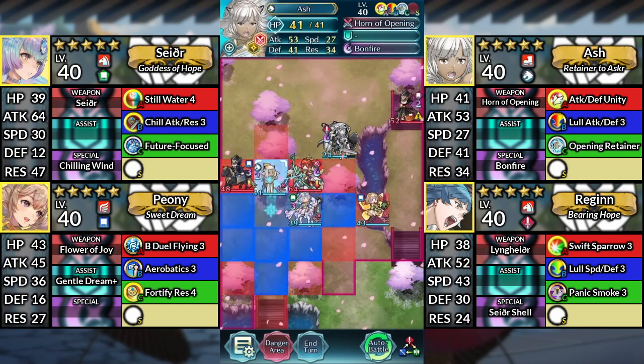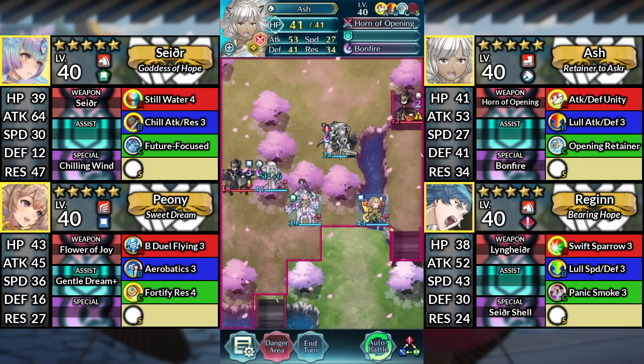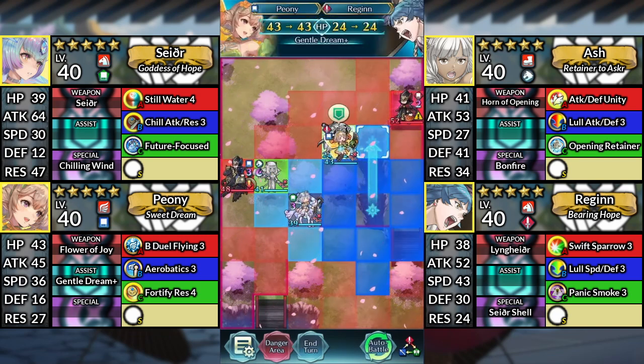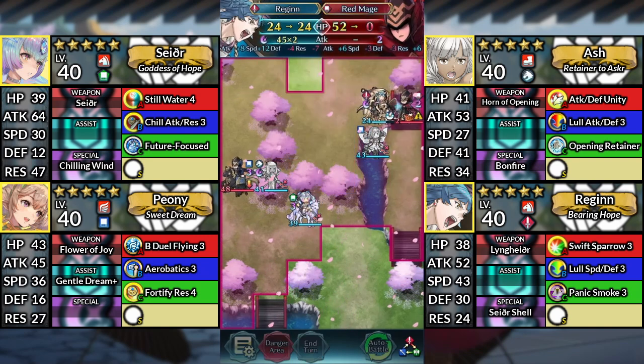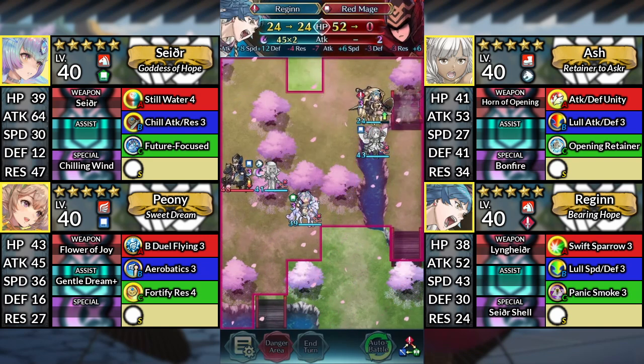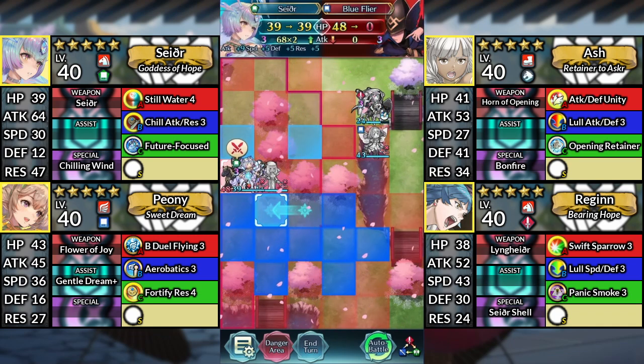Move Ash up and attack Hinoka. For turn 4, use Regan and attack the Axe Flyer. Over here, use Regan and attack the Red Mage. And finally, use Sather and attack the Blue Flyer.